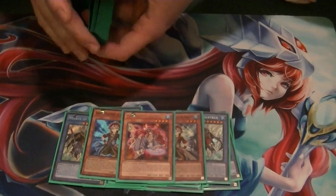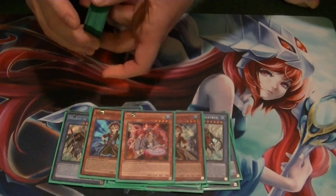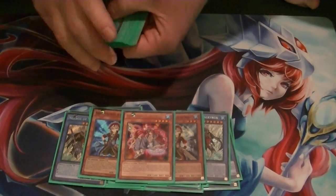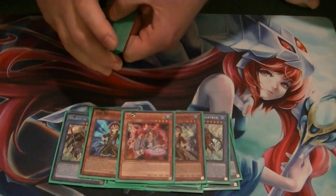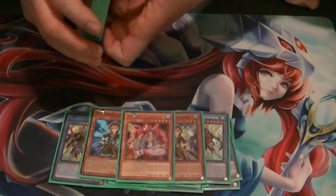1 Dance Princess. When she is summoned, your opponent cannot respond to your spell cards until they've dealt with her. And when she's sent to the graveyard, you can get one of your banished Necroz monsters back. So that's really good.